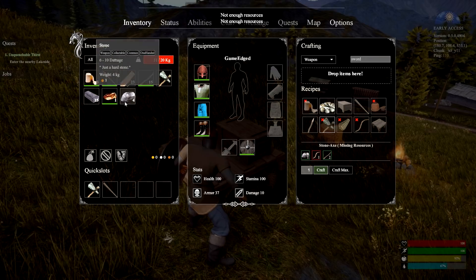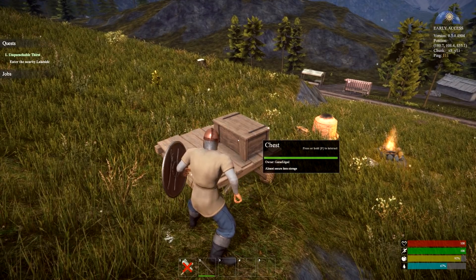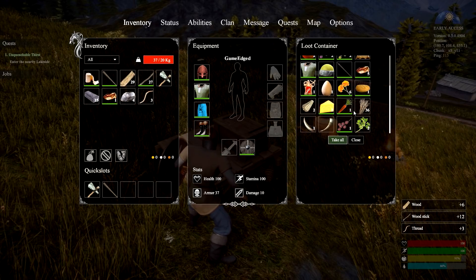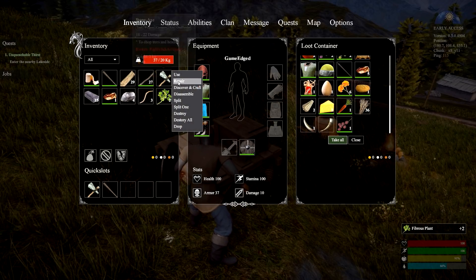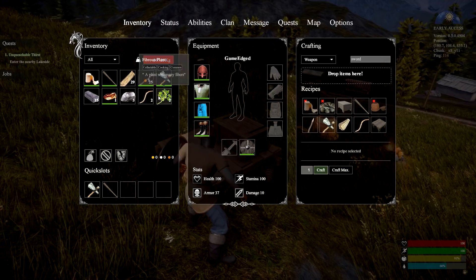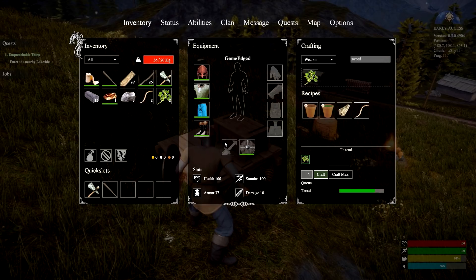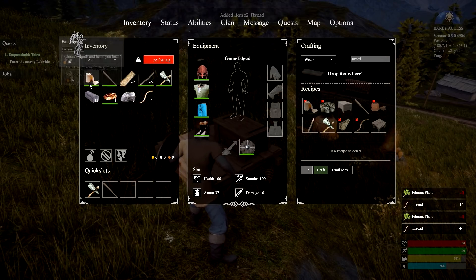I need twine and stuff. We have thatch. Do I have some in my inventory? I think I have some. Take the fibrous plants back out, some wood sticks, and some thread. There's some fibrous plants which can make some more stuff. Just right-click and repair — that should give us a brand new one, using whatever resources we have. We're gonna make threading first. Try to get as much thread as we can from fibrous plants, then we'll make thatch. We do have bandages too, which is sweet.